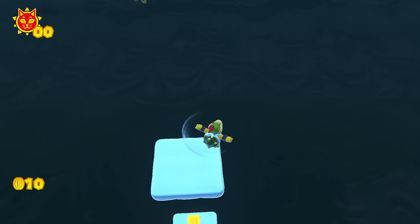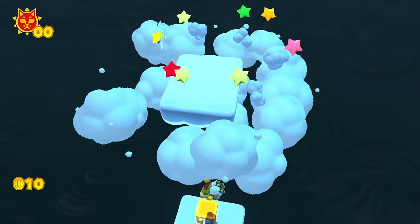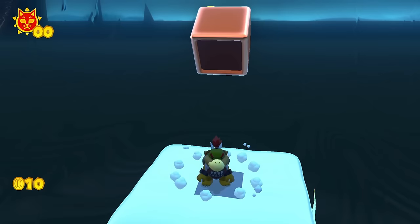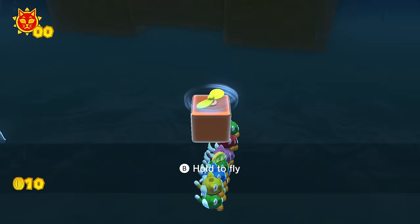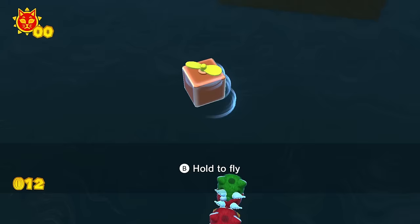Let's jump over to here. We can ground pound through here and then get to this block. If we hit this block, that gives us the Propeller Box power-up so we can fly back up. The cloud has respawned here and we just want to bounce along here. We get another propeller boost like this.